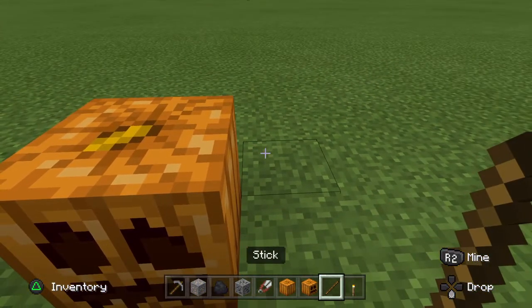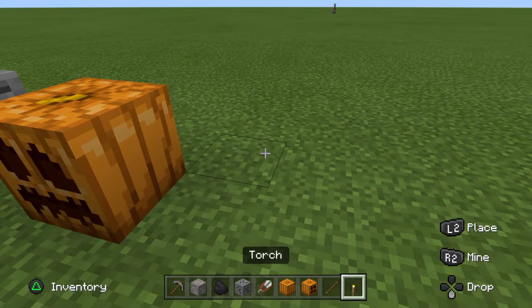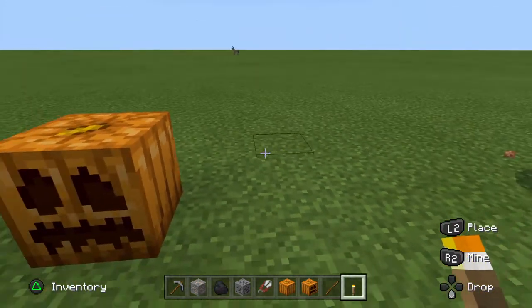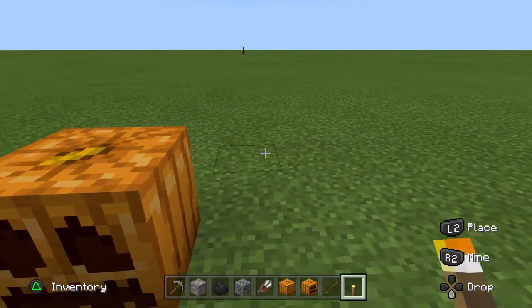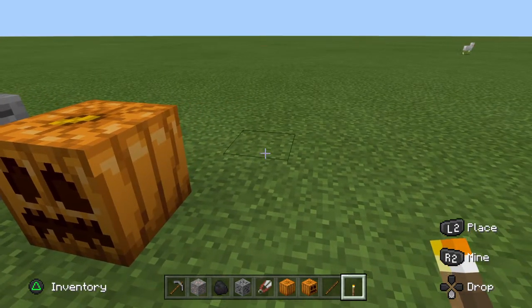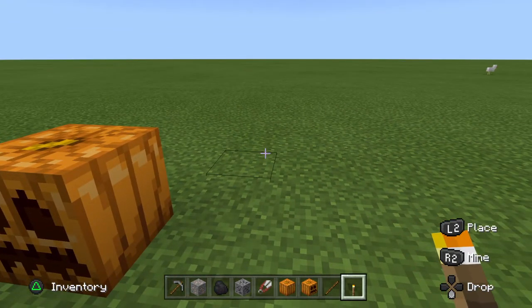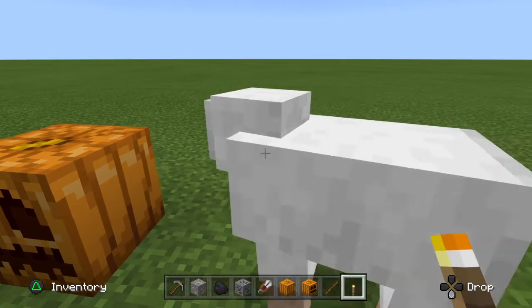You'll need sticks, and that's why I mentioned coal — so you can make torches. Then in your inventory, you take the carved pumpkin, place the torch on top, and boom — you've got a jack-o'-lantern. Sadly it's only one.